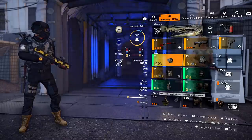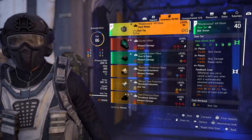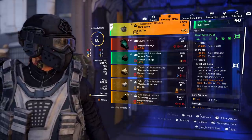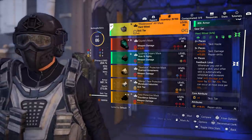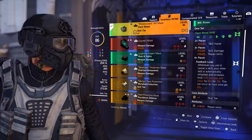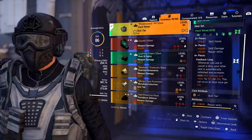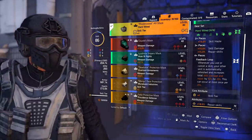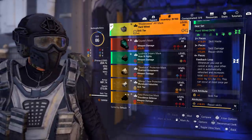We are running a 4-piece Hardwire set. The 2-piece gives us 15% skill haste, the 3-piece gives us 15% skill repair — we are not worried about skill damage, the repair skill is what we want. But the 4-piece is what really gets interesting: whenever you use or cancel a skill, your other skill is automatically refreshed, and it increases total skill damage and skill repair — skill repair is what we're focused on — by 10% for 20 seconds.